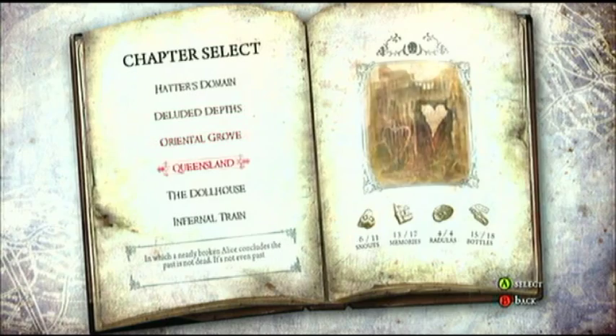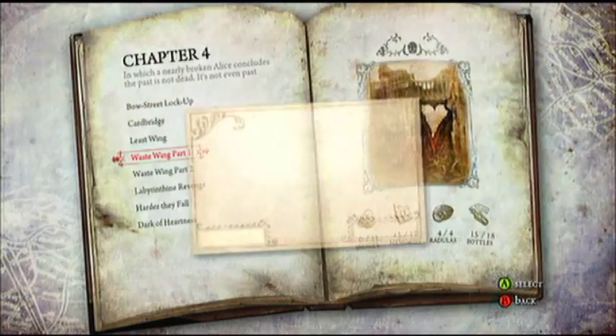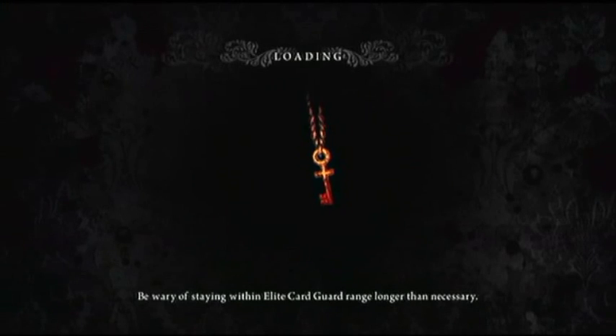Hey everybody, I want to show you guys a very cool easter egg in Alice: The Madness Returns. First you want to go to Chapter 4, which is Queensland, and then go to the West Wing number 1.